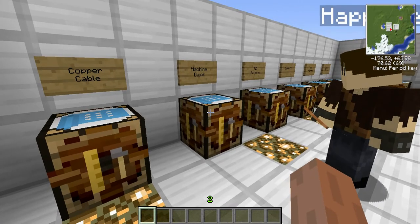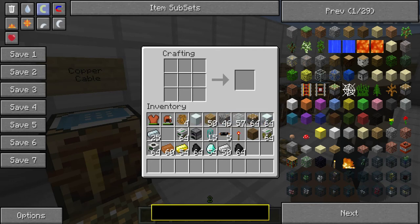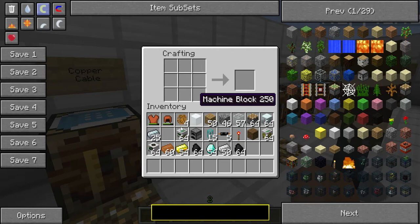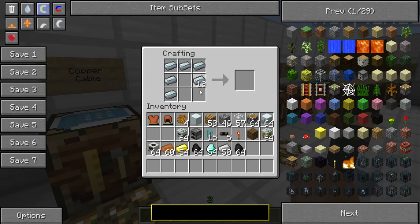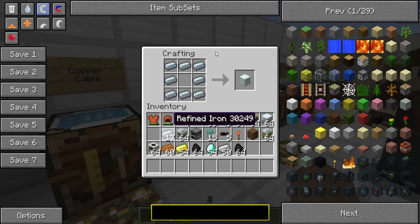For a machine block, which is used to make almost every machine in the whole TechIt thing, you need to take iron and smelt it into iron bars, and then smelt those iron bars into refined iron bars, which will be arranged in a square with an open space in the middle. So basically you just double-smelt the ore.